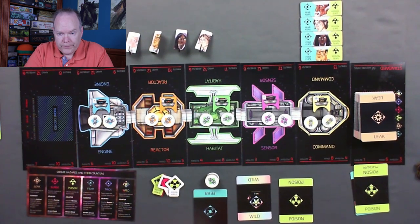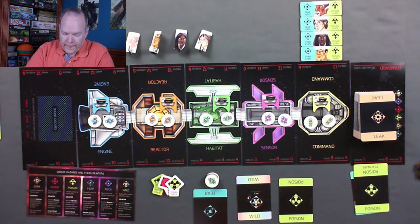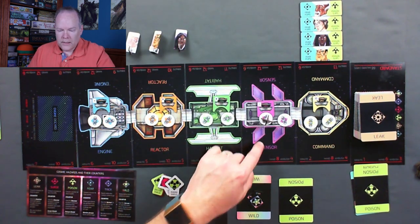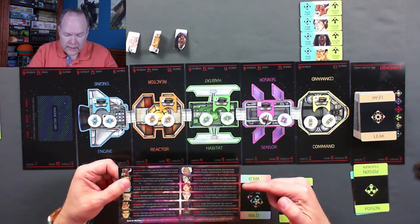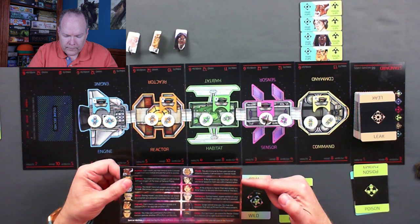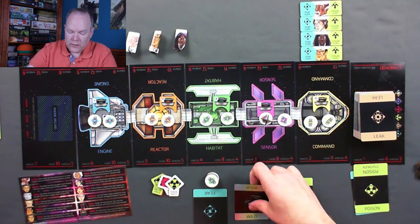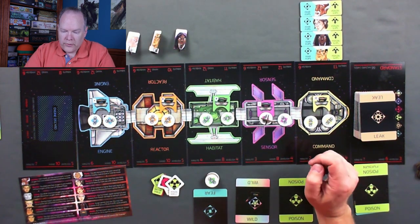Now it's the astronauts' turn in the defend phase. The sensor module's special ability is to look at where the wild card's hazard is going to happen. We place at least one worker there with a CPU attached. The physicist's special ability is if the ambush has more than one wild card, you force space to mark one with a hazard token. In this case there's only one wild, so his ability wouldn't apply, but he can still use the sensor's ability to see where the wild will affect.